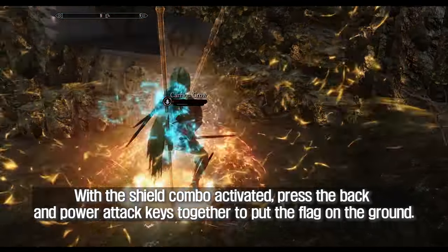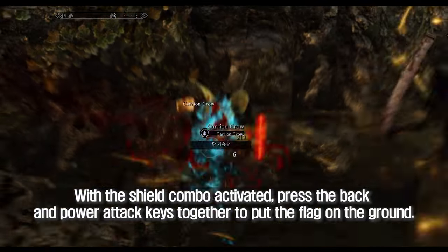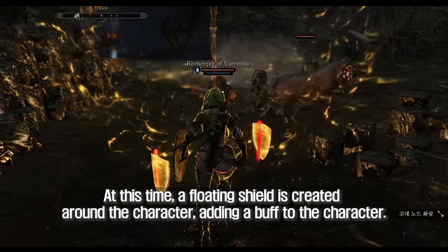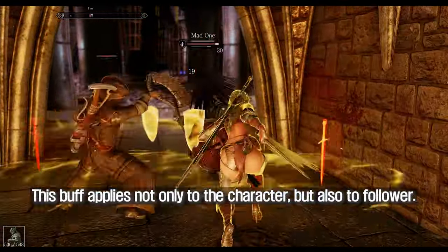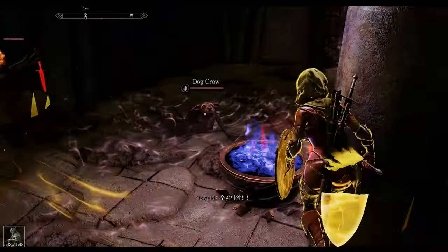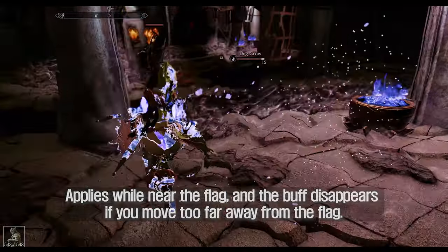With the shield combo activated, press the back and power attack keys together to put the flag on the ground. At this time, a floating shield is created around the character, adding a buff to the character. This buff applies not only to the character but also to followers. It applies while near the flag, and the buff disappears if you move too far away from the flag.